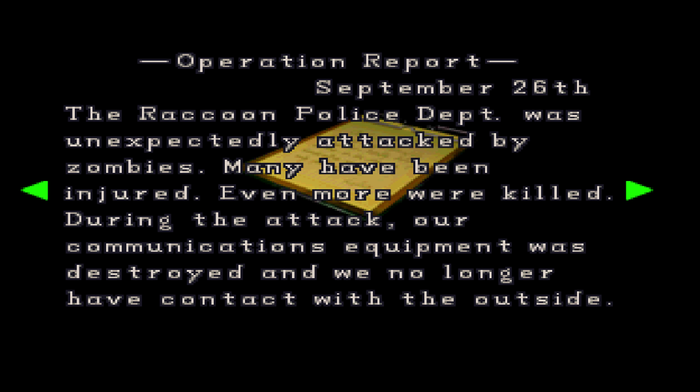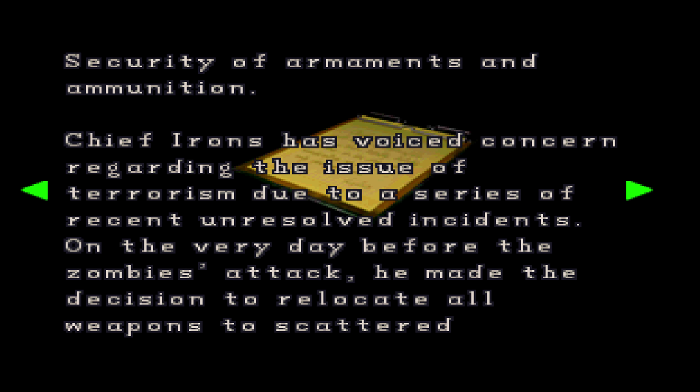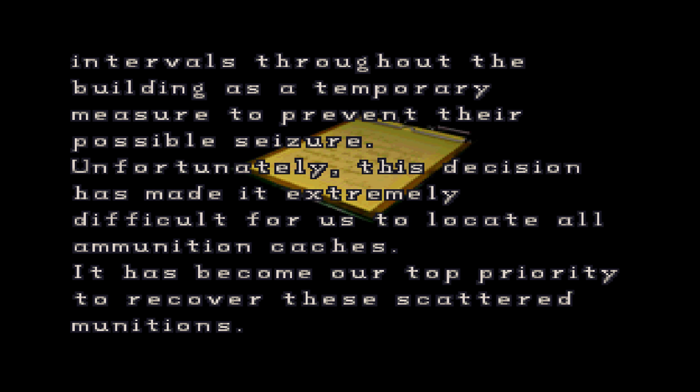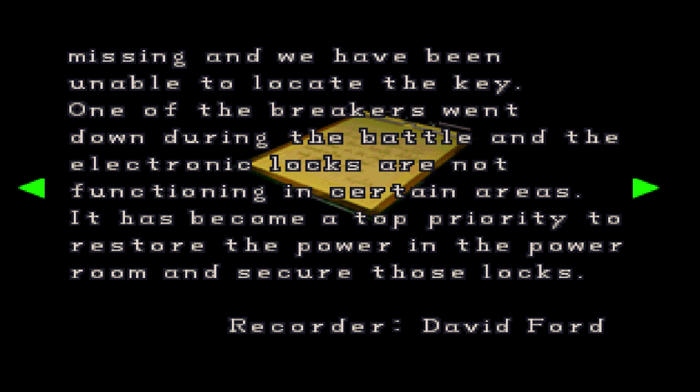Over here is an operation report — the first one. This basically explains that the police are struggling with the zombie attacks outside and that they're trying to secure ammo and more armor. But Chief Irons decided that he wanted to relocate the ammo, which makes it much more difficult for the police officers to survive the zombie crisis. I went a bit too fast there — sorry about that. Just pause if you want to actually read this properly.